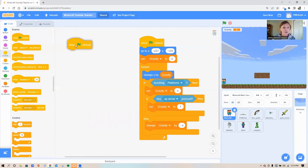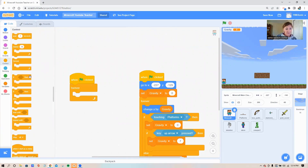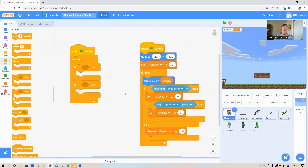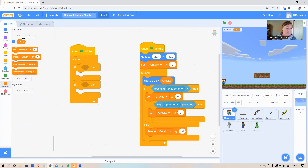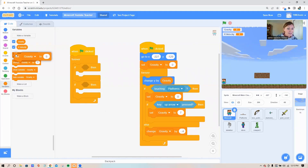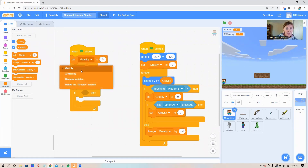Let's build our code for moving side to side. We need a new green flag, and for this code we'll need one forever loop and two 'if then' loops stacked on top of each other inside the forever loop. Each 'if then' loop will handle the left and right arrows. The first thing we need to do is set our x velocity to zero when the game begins. Go to your variable circle, make a new variable and call it 'x velocity.' Grab the set block, put it right under the green flag, and set x velocity to zero.